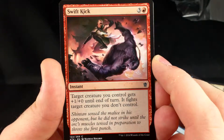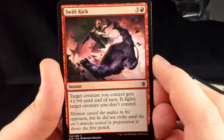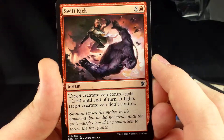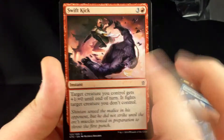Swift Kick — target creature you control gets plus 1, plus 0 until end of turn, then advise target creature you don't control. So throw this on a guy, add prowess to it, and you can probably use this for some decent removal. It's a tad bit expensive for my taste, but what are you going to do?